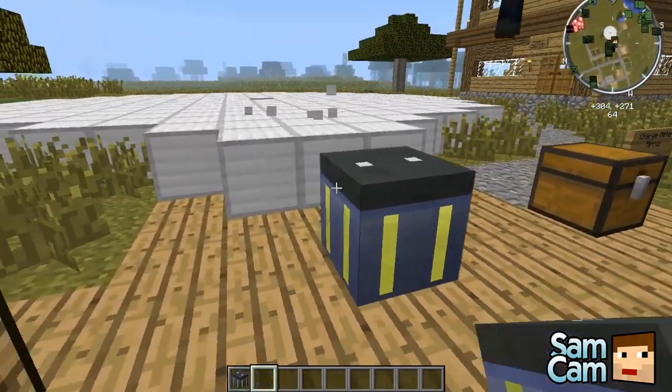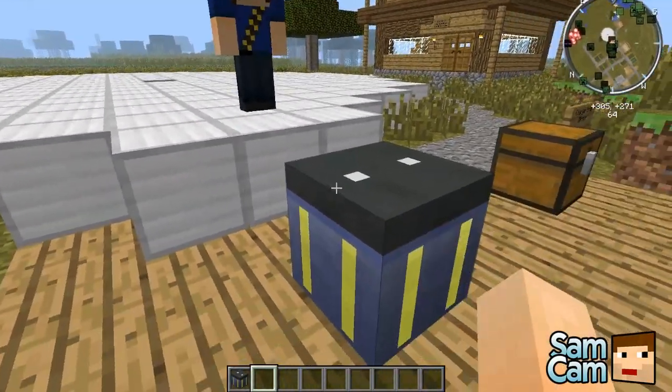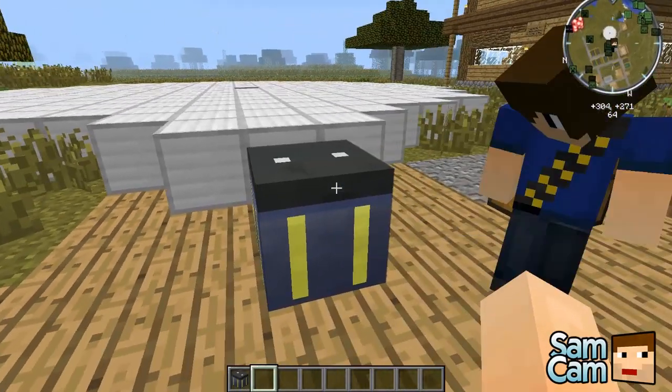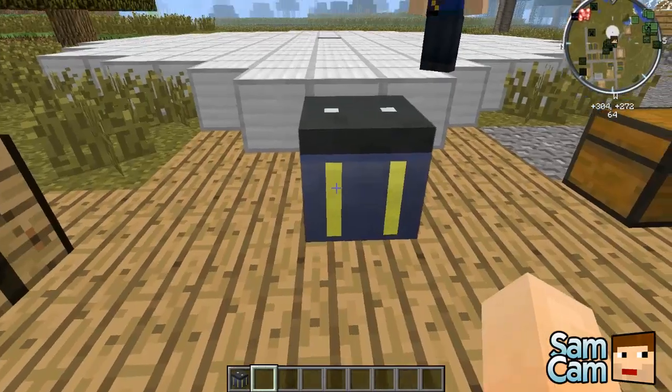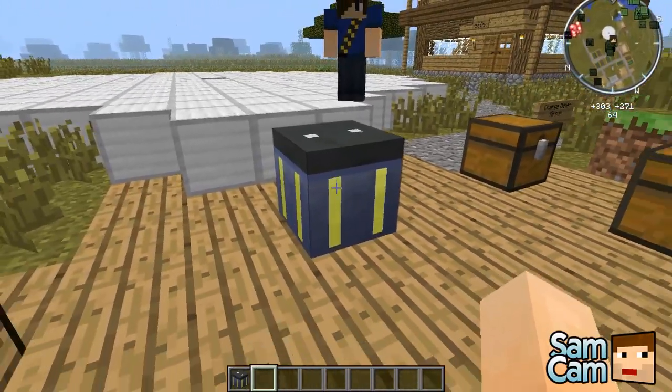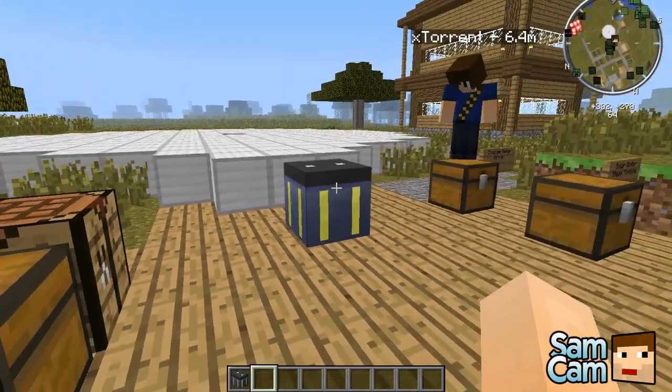That will give you a battery block. If you place that down, this is where you can get the charge from to power your machines, which we'll be covering later. As you can see, it's 100% charged at the moment because we just made it. These gold bars — or yellow bars — on the side indicate how much charge it has. At the moment it's right at the top because it has full charge.